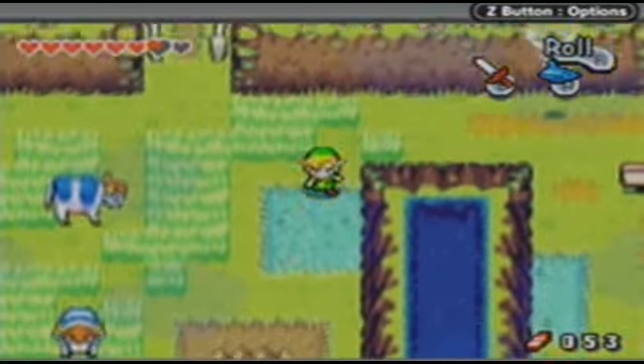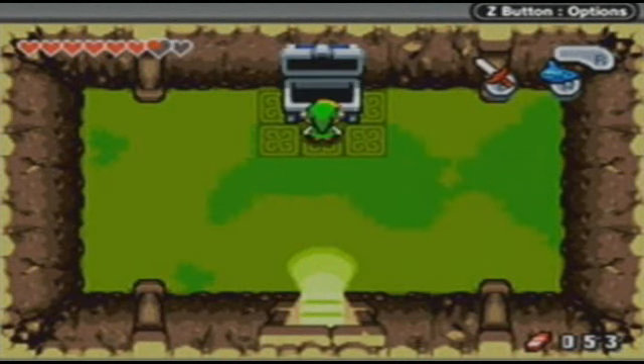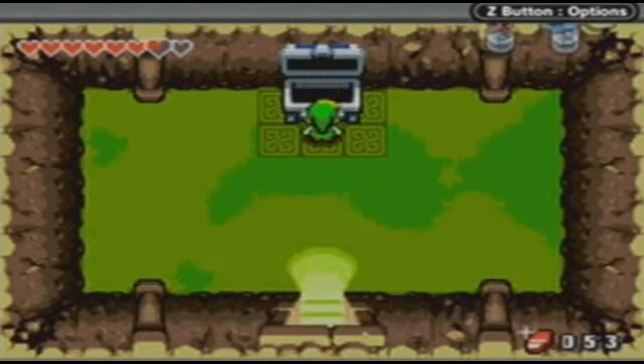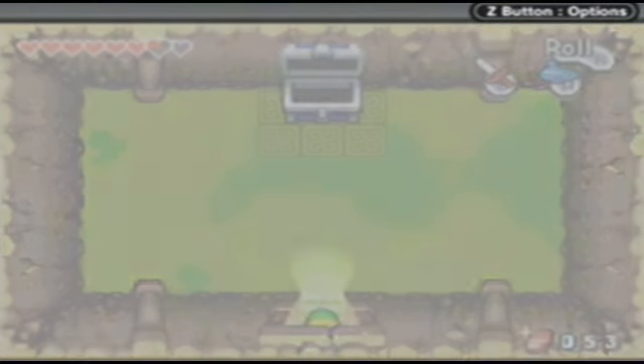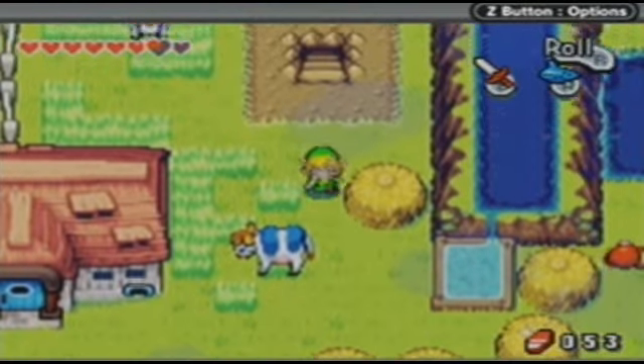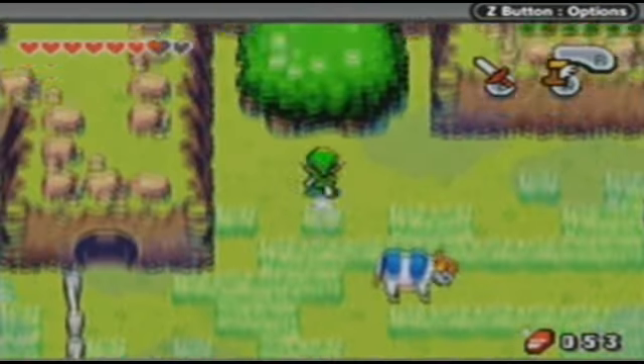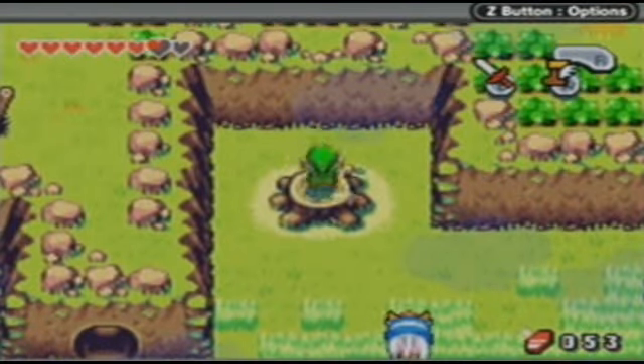Welcome back to the Minish Cap. Right away we're gonna go down this staircase, which we opened up by fusing kinstones with the mayor. Look at that — another big wallet! I did not know this was here, but apparently yes, there is another wallet upgrade in this game, and that should be the last one. So yeah, we had three wallet upgrades just right in a row.